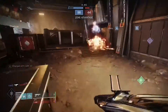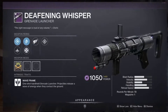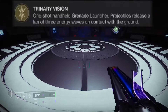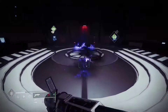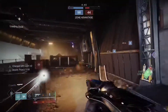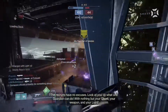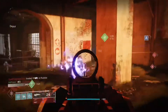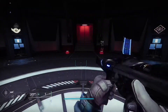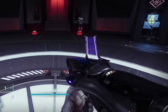First let's take a look at what this exotic is. The Dead Messenger is a wave frame, similar to the legendary grenade launcher Deafening Whisper. The exotic perk for this gun makes it shoot out three waves in a fan instead of one straight wave. While this might not sound great in PvP, it makes the gun incredibly easy to use compared to the other wave frames. It allows you to hit enemies that are behind cover, which is amazing for finishing and priming targets.